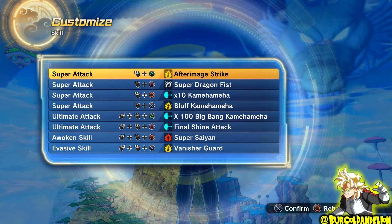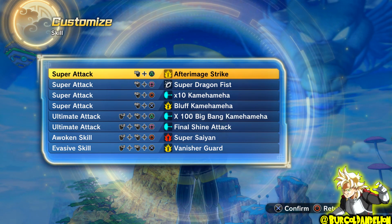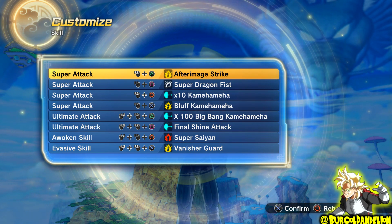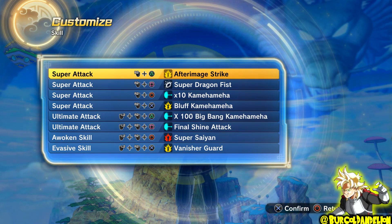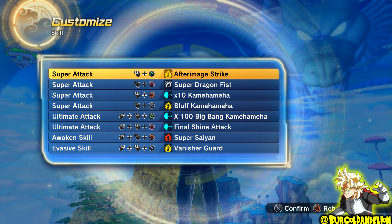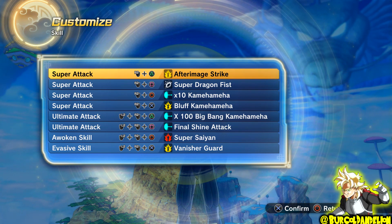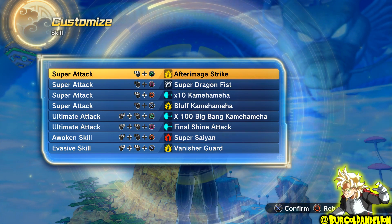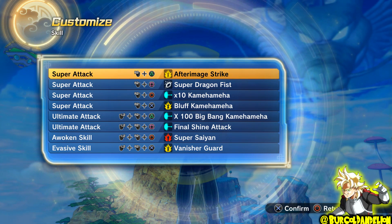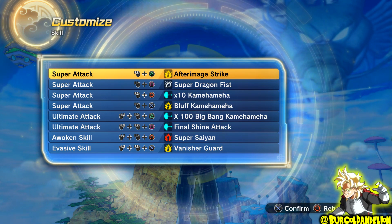I picked After Image Strike and Bluff Kamehameha, because that's what Super Saiyan 4 Gogeta used on Omega Shenron in Dragon Ball GT. Vanisher Guard as my Evasive, because that's the only Super Saiyan 4 exclusive Evasive in the game. And finally, I have x100 Big Bang Kamehameha and Final Shine Attack as my two Ultimates, because much like Vanisher Guard, these are the only two exclusive Super Saiyan 4 Ultimate attacks in the game.